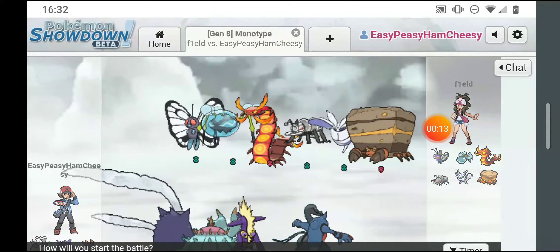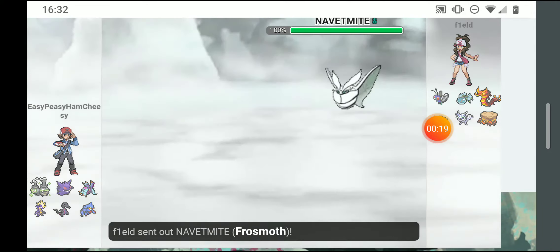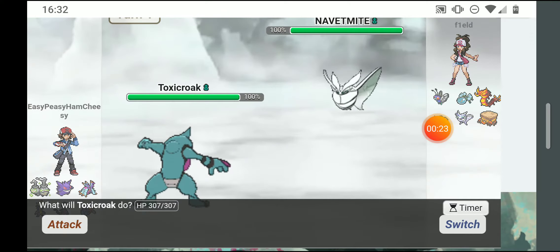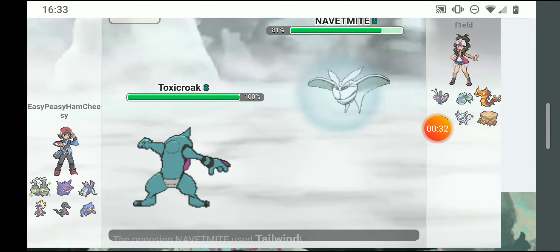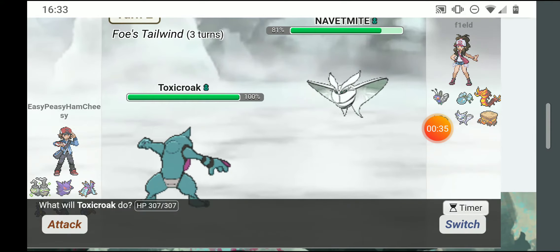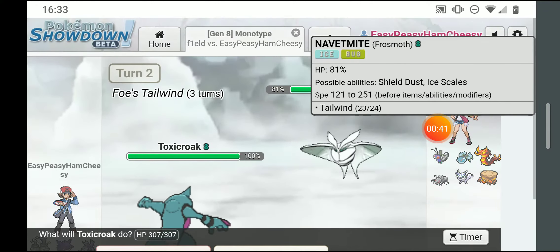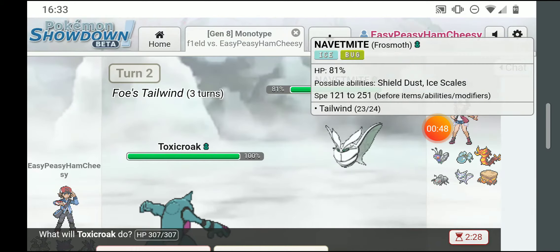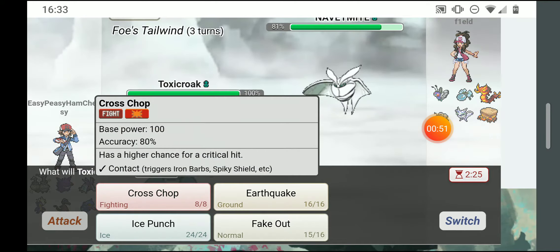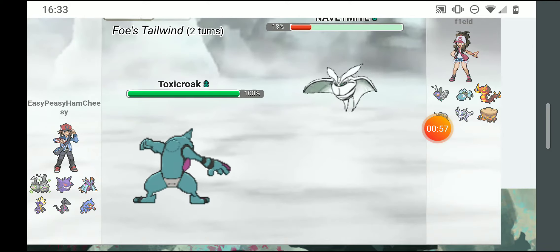We got a bug team — he's probably gonna go out to his Durant. I did not mean to go out to Nidoking. He might have a Knave team or something. I'm gonna fake him out. He must have an ability that makes him immune to flinching.